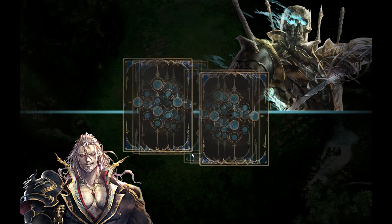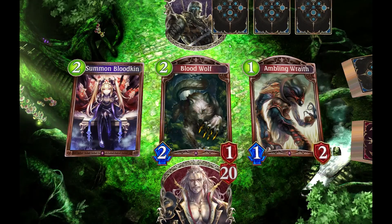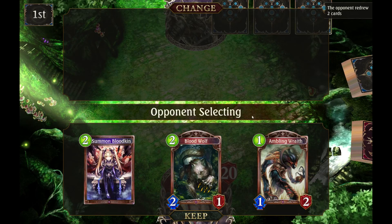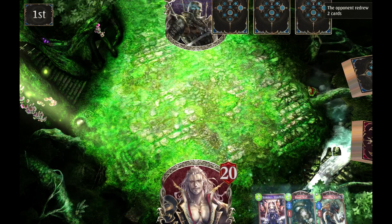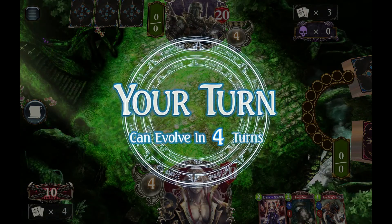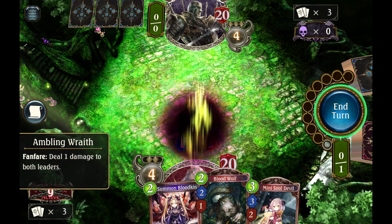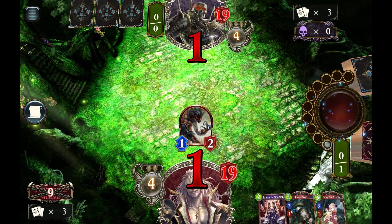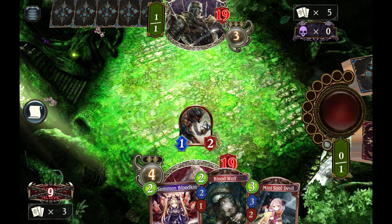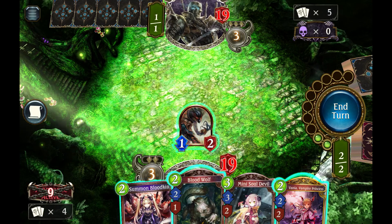Hey everybody, it's Shu. We have a mission to clear four Bloodcraft missions today, so we're playing in unranked. Why are we playing in unranked? Because frankly, Bloodcraft isn't very good. We're playing the Bat Aggro deck. The advantage to it is that it's very fast. Not only does it mean that we can catch people unaware and win some games we otherwise might not if they stumble on early draws, but because the games are fast, we can jam them really quick. Just play, try to pick up our wins, and get out of here.